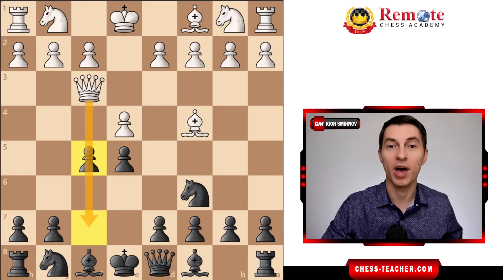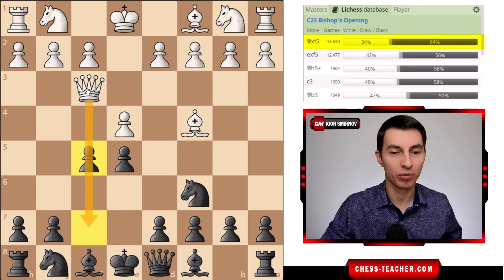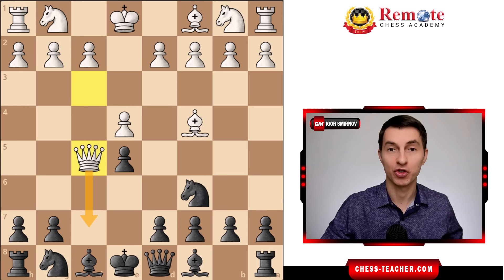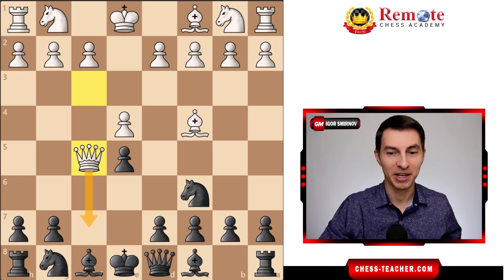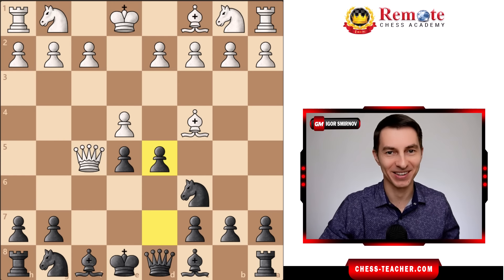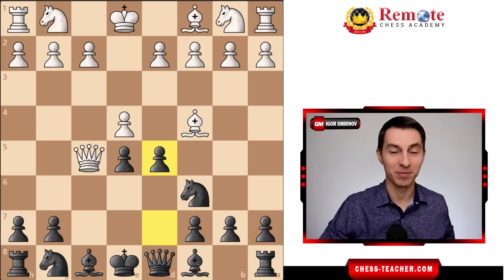Most of your opponents here would be tempted to capture the pawn with the queen — they happily grab the pawn, are a pawn up, and still threaten queen to f7 checkmate, so they're absolutely happy. And here comes the big upset: you play pawn to d5, and it is time for white to resign. It was a pretty clever trap, certainly unexpected by white.